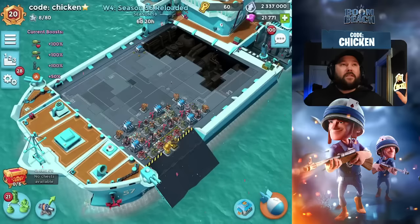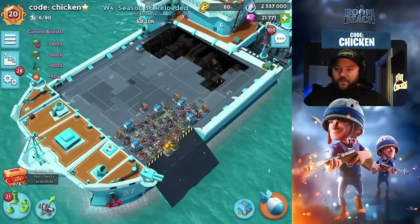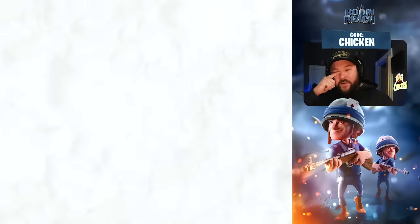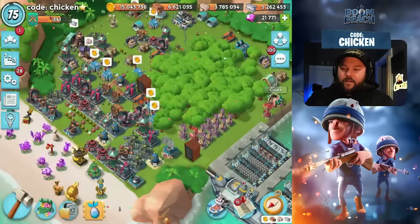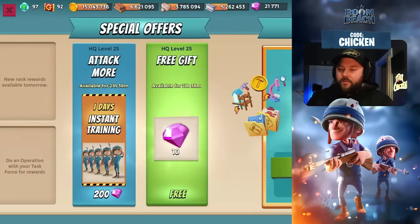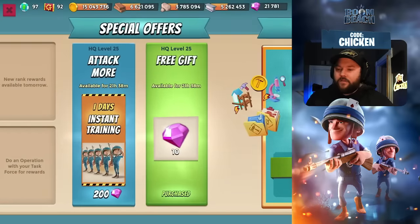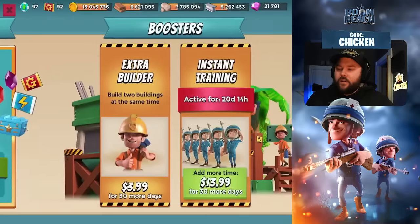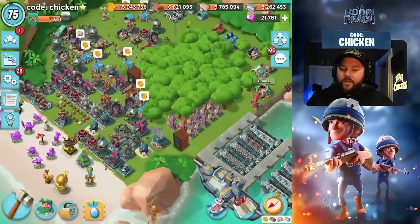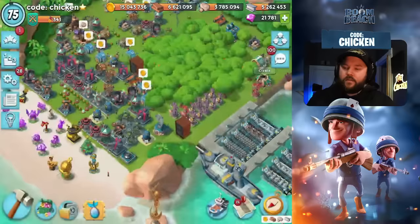This is going to be the final mega season this season guys, so it's been fun. We also have more free gifts in the shop. We've got one day of instant training on for 200 gems. If you guys are in the shop and buying stuff, I'd appreciate it if you throw in that code CHICKEN. We have the Boom Pass as well — make sure you guys are completing those missions.